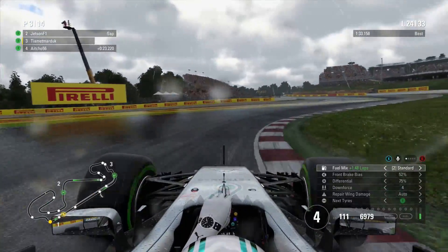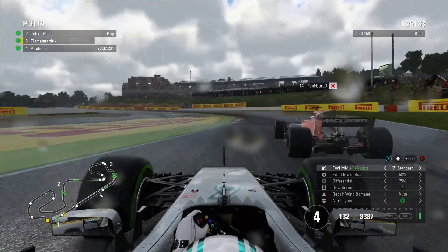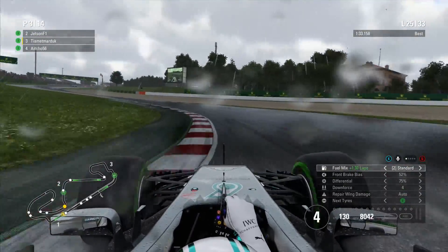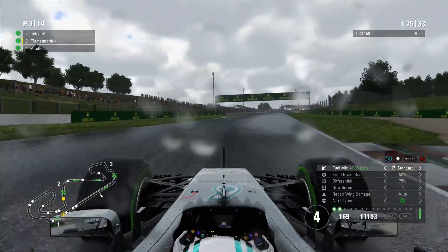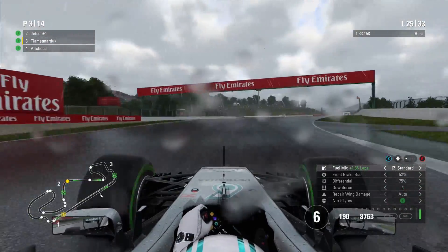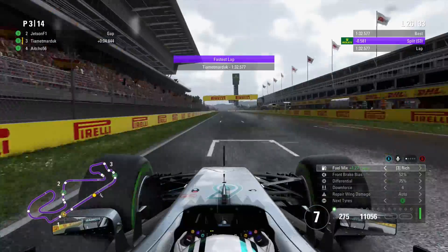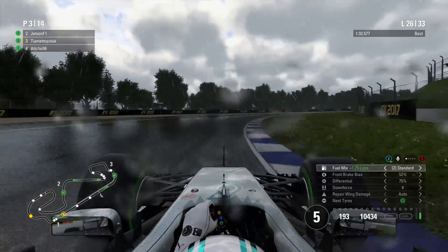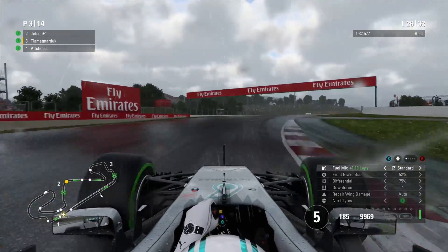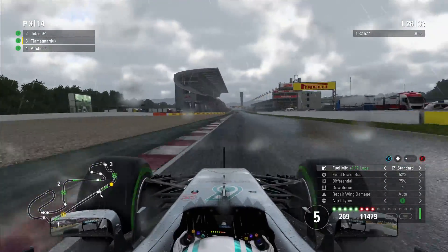We rejoin on track in P3, having jumped H.O. essentially, and now we just have to chase down Jetson to get back P2. If we finish P2, we haven't really lost anything. Just pushing on — for most of this race I wasn't able to burn fuel. It felt faster to run in lean revs, especially through the third sector where wheel spin was a massive issue with no assists. It wasn't until this final stint where I was using rich revs and standard revs to push the car.